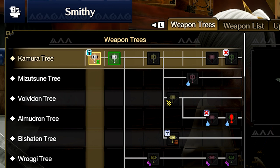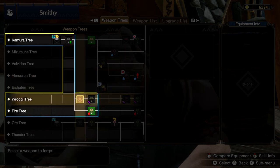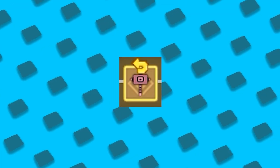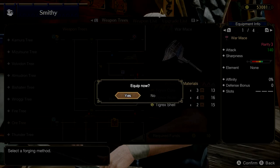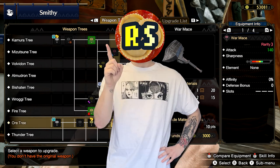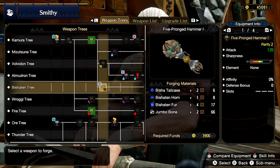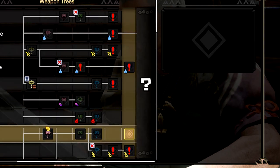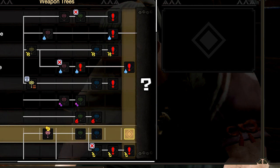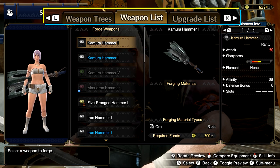If you follow the white lines it shows you exactly what path you need to take to get the weapon you want. For example, starting with the Kimura hammer you can upgrade it once, then it opens up to the rocky hammer tree and the fire hammer tree. If you see this yellow icon, you can roll back your upgrade and get your upgrade materials back — but not the money you spent, and this isn't available for all weapons. The more monsters you hunt, the more the tree unlocks. If you see a question mark, keep hunting new foes and your list will expand.